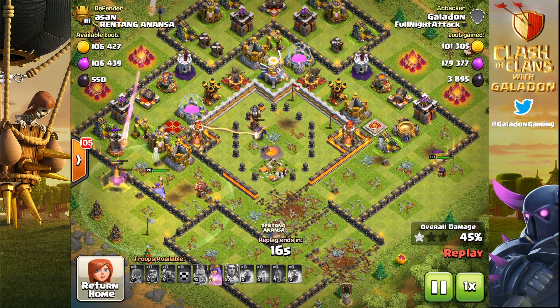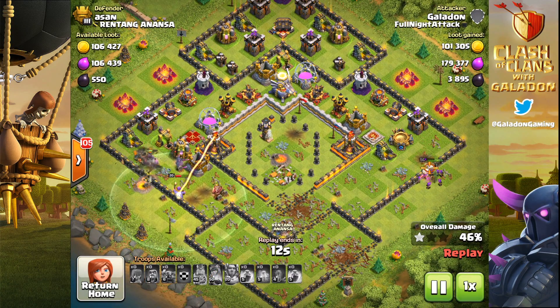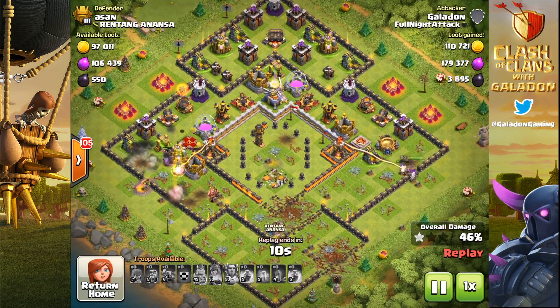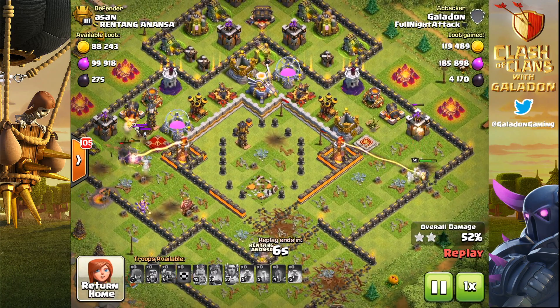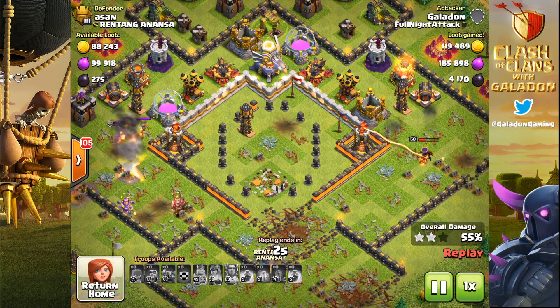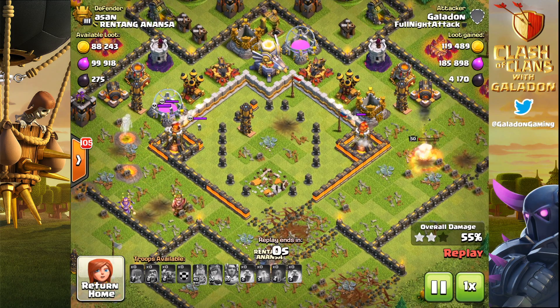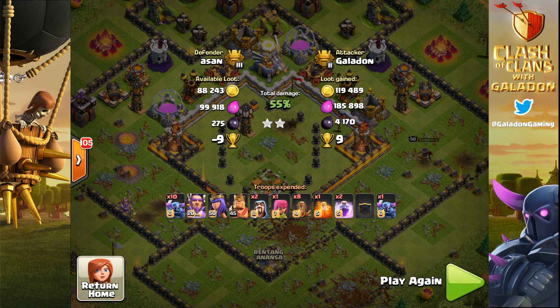The spells may vary — I went with eight earthquakes here, but I might use a couple of jumps or a few wall breakers. As long as I can fit 11 PEKKAs into the attack, whatever else we bring is bonus. The single-target inferno is just about the PEKKA's worst enemy, that and the teslas — but as you can see, nine trophies closer to 5,000 with a two-star.